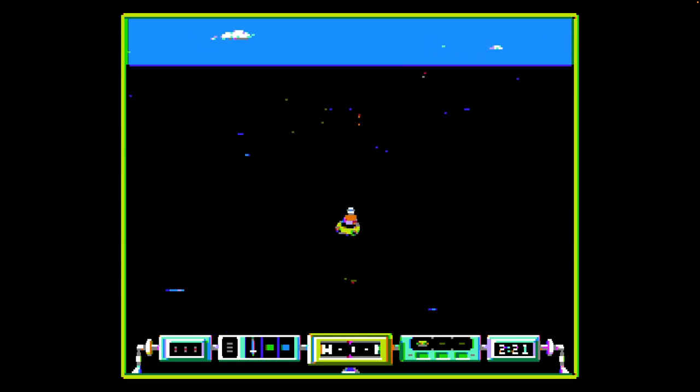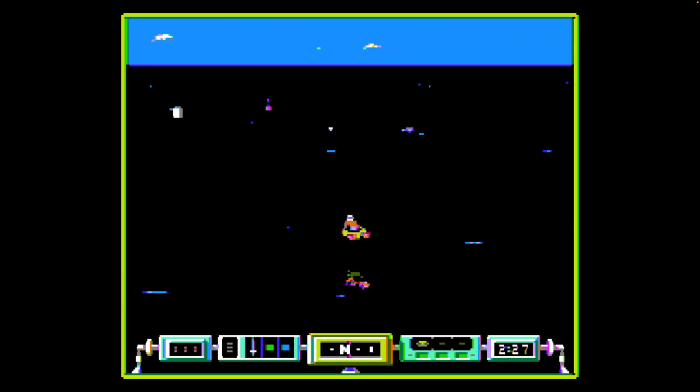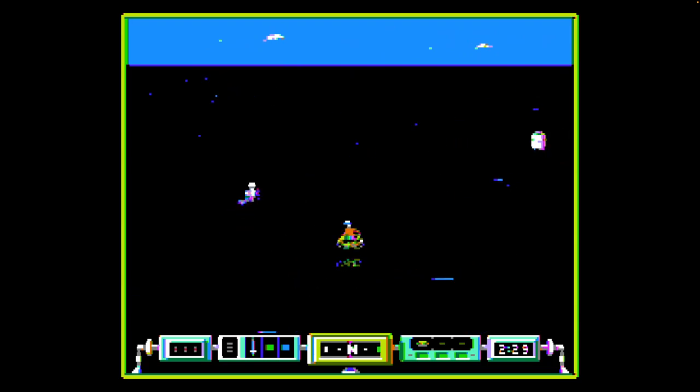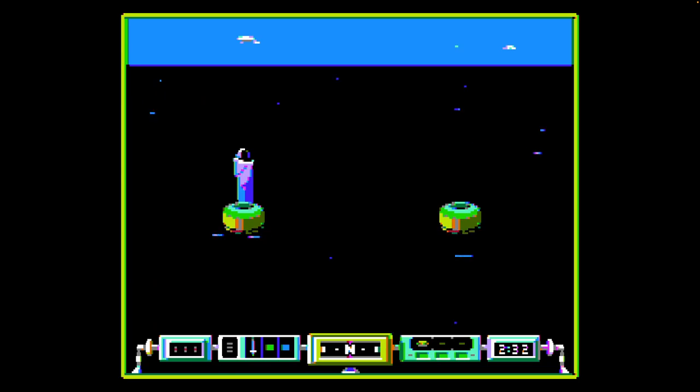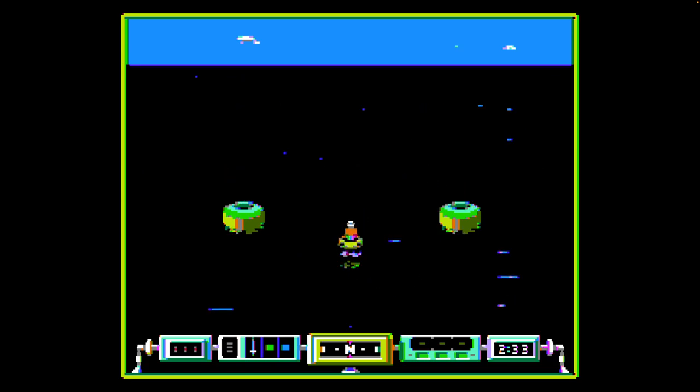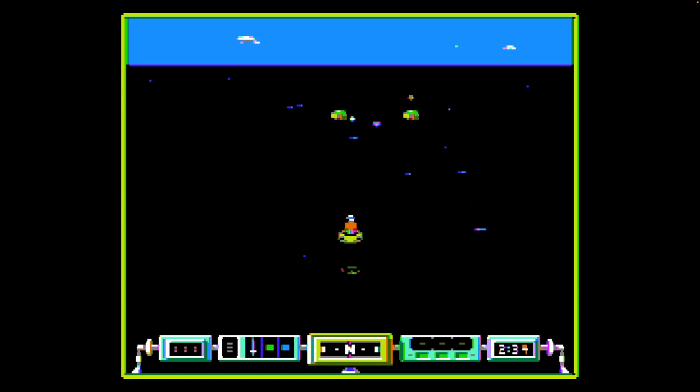Let's find our objective. I just need to kill this guy and collect the two pods. I think if they jump on us... wait, what happened? Did I just lose my ship? Maybe they destroyed my ship, not me. So you have two life mechanics in this game: you have your ships and you have your lives.